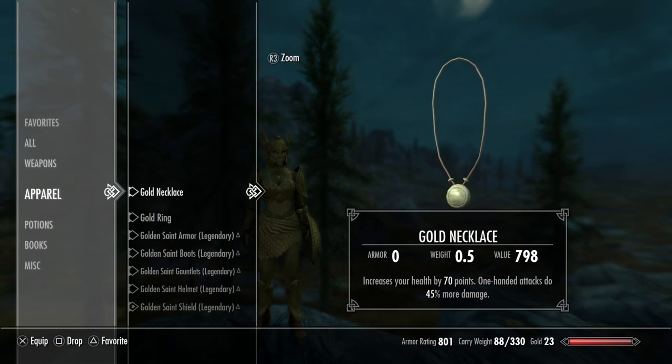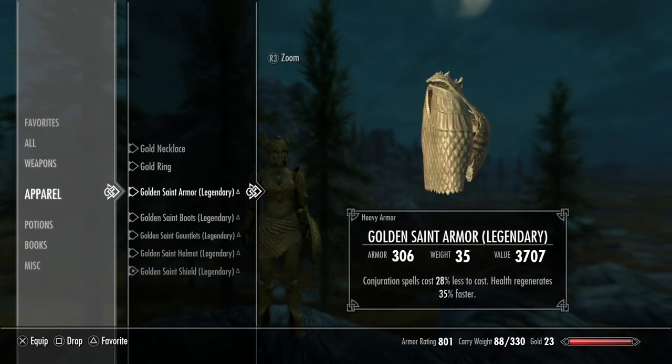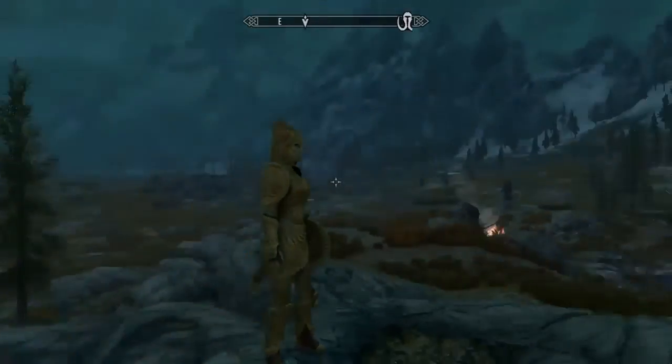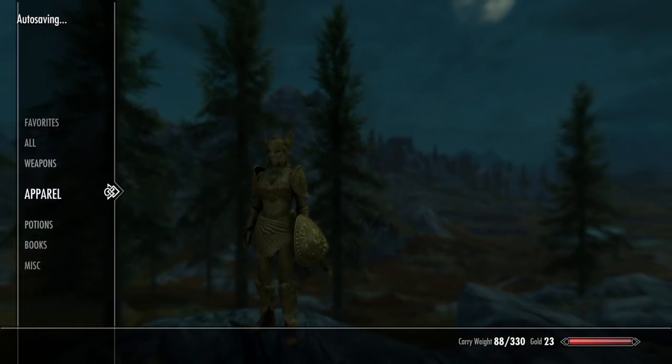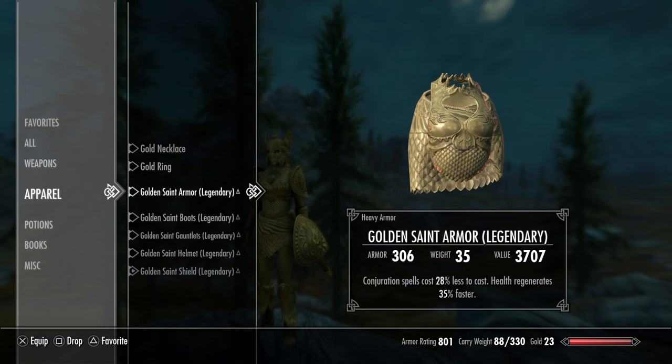For the apparel, we have a gold necklace which I enchanted so health is increased by 70 points and one-handed attacks do 45% more damage. And a gold ring, so one-handed attacks do 45% more damage and health regenerates 35% faster. And then the golden saint armor — which is kind of funny because it's basically just like clothing and gold is a soft metal — but it has an armor rating of 306. I enchanted mine so conjuration costs 28% less to cast and health regenerates 35% faster.